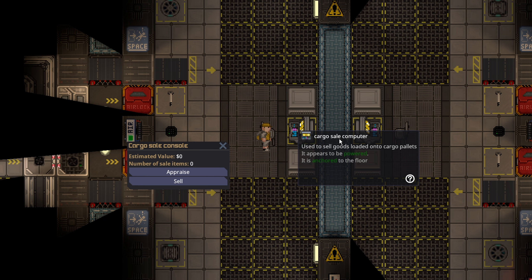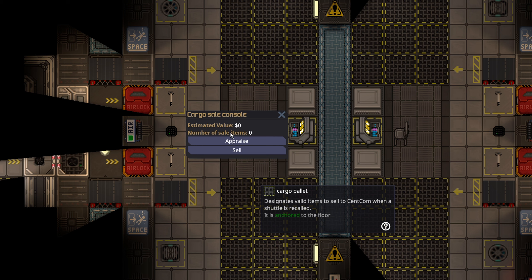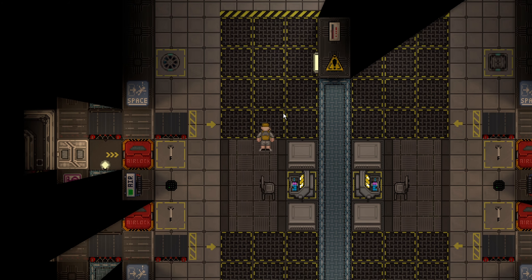There's a new computer at the trade post called the cargo sale computer and it will let you sell things on the cargo pallets. It will tell you the estimated value and then you can press sell to sell things.